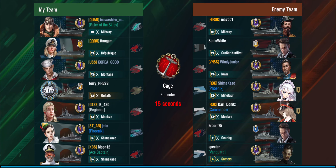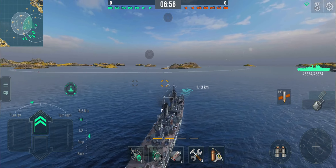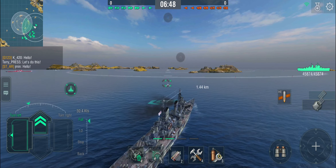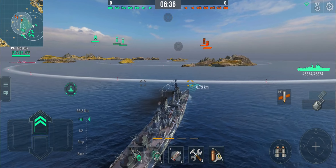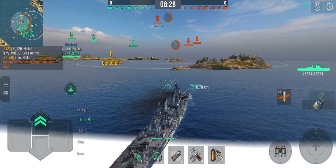Let's do a second battle. Once again it's a carrier battle, this time on Epicenter. What do you do in Epicenter in a ship like this? Same thing: island hugging, try to get fires going — that's really the only way you're going to do damage. So: Midway, a Großer Kurfürst, Iowa, and a couple of other things. That little island in front is where I want to be. We apparently have an AFK Shima. The upside: I don't need to provide air cover for it. There come the planes — defensive AA up.